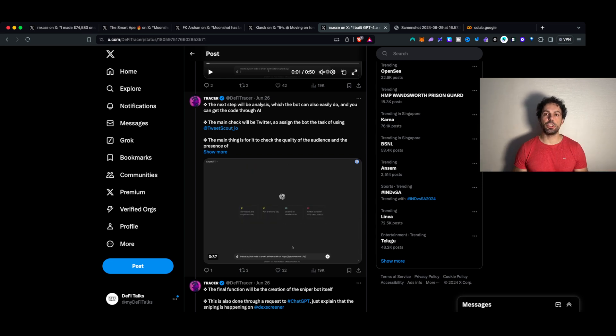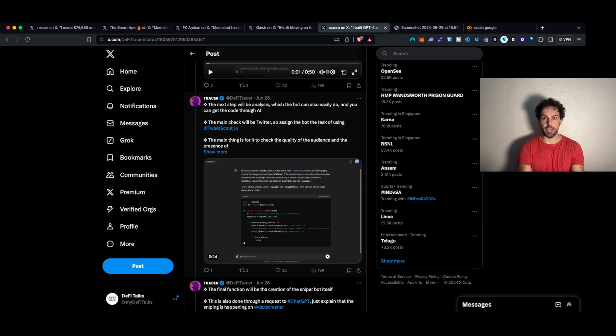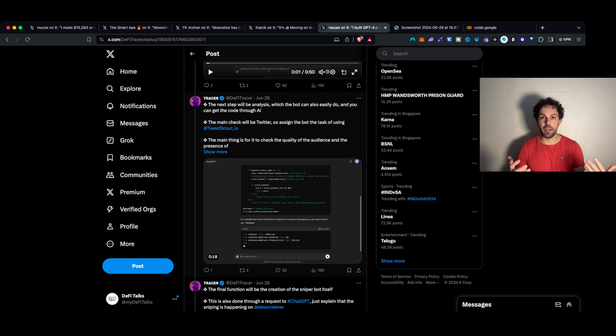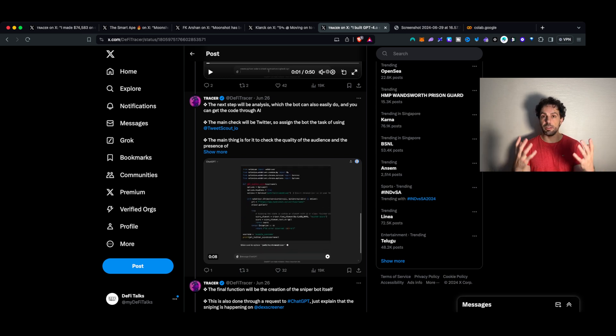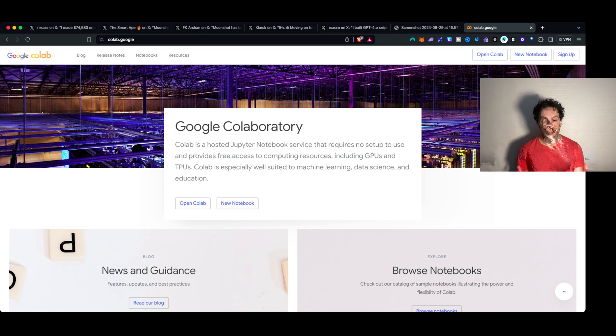Let's take a step back and understand what you can really do with ChatGPT. Whatever you build with ChatGPT, you need a way to deploy it. Deploying means this script or whatever you're building has to run in some kind of environment — usually a server where you install the application and it runs. The easiest way, at least in my opinion, is using Google Colab, simply because it's a plug-and-play environment that you can use for free, even without any coding skill.